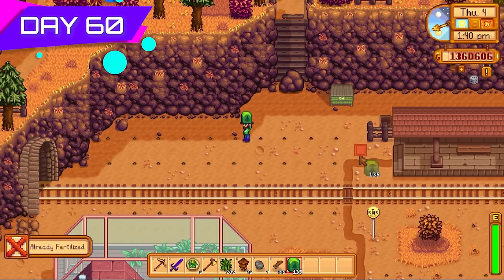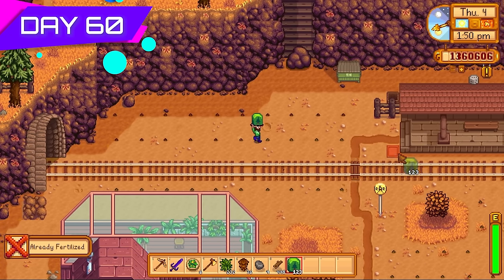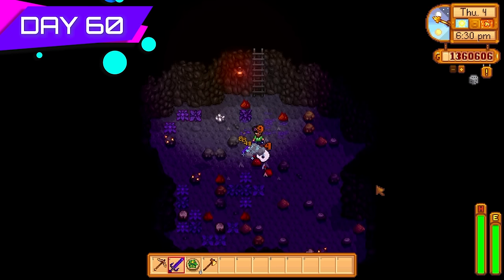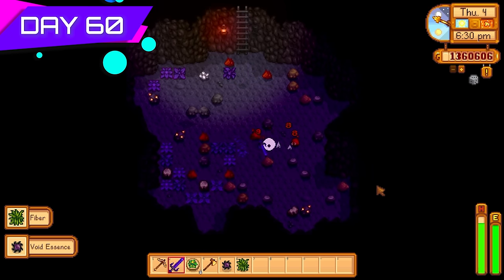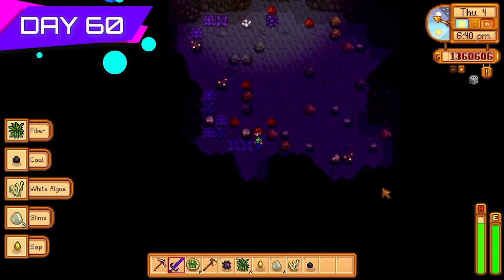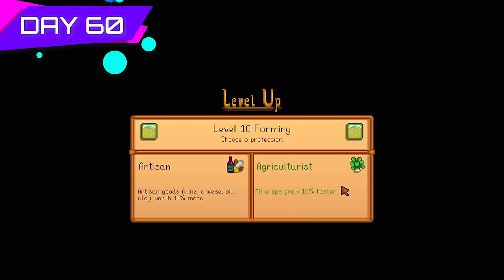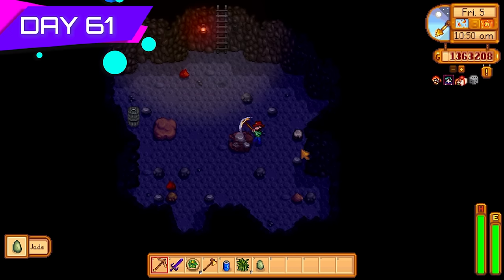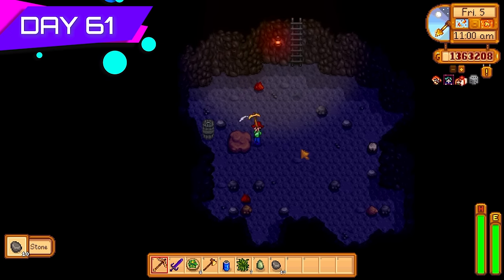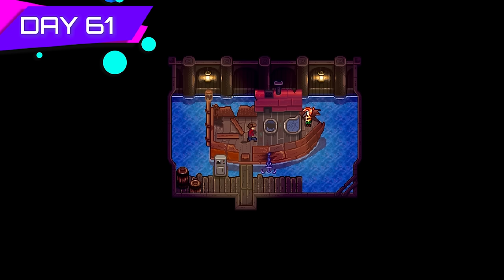Got Robin to upgrade another shed to a big shed so I could put in more kegs. Started a new tree farm up in the Witch's Hut area for more wood. Back down to floor 81 in the mines to get fiber — this time not for tea saplings but primarily for tree fertilizer, because wood was just way more important. Time to respec back to Agriculturist — all crops grow 10% faster. Over 1 million gold now, so no need to sell anything right away.